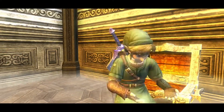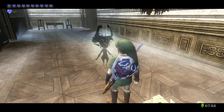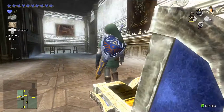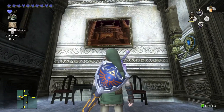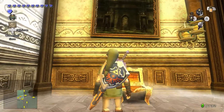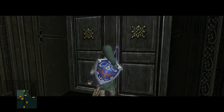You got the Ordon pumpkin. This pumpkin was grown in your hometown of Ordon. He's just like, why am I holding this? This isn't right — she got the wrong location. Want to go back and try to get her to remember where the key is? Probably should. Yeah, there's the Arbiter's Grounds right there. And Queen Rutella — she's the Princess. So there's a Prince, a Princess, and a Queen in this game.